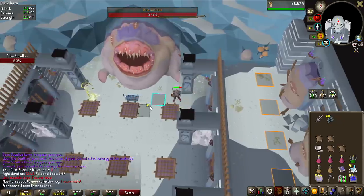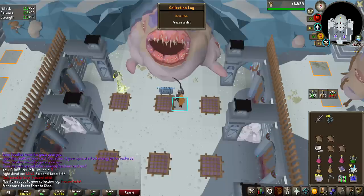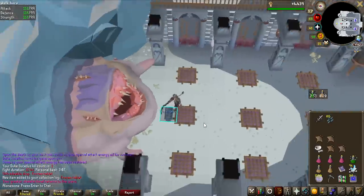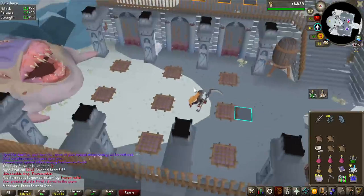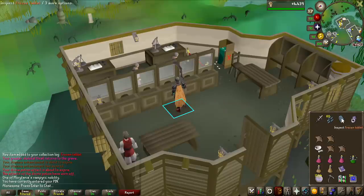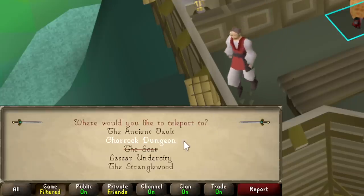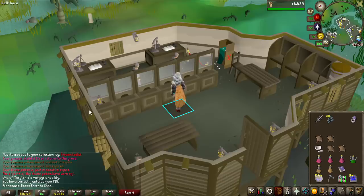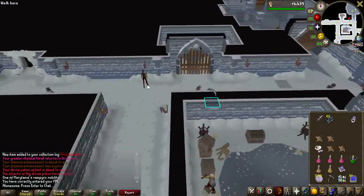3 KC frozen tablet? That is not that rare of a drop, but it's the teleport to the boss, so really useful to get early. Also, don't look at the time — I did AFK in the boss room while explaining the last clip. We can now retire the Icy Basalt and instead use this frozen tablet on the Ring of Shadows to teleport directly to the Gorox dungeon. Yeah, that's quite a time saver.